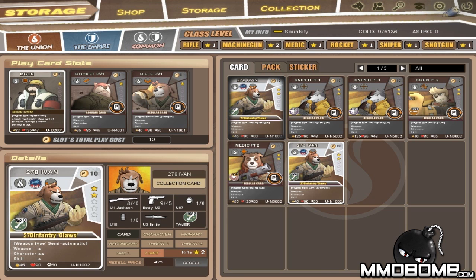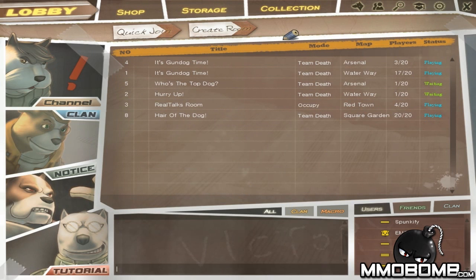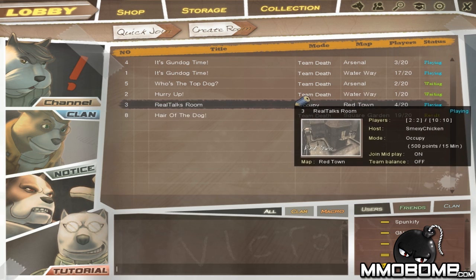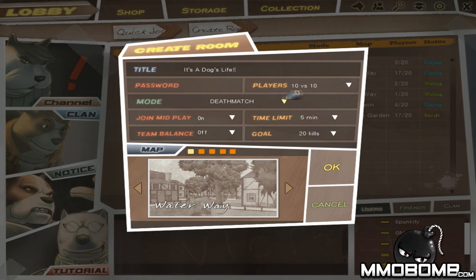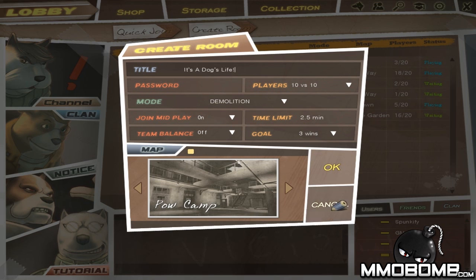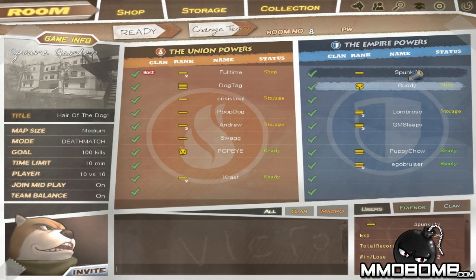Let's jump back out and go to a match. There are different game modes available — team deathmatch seems to be the most popular right now. Other modes include occupied, which is like capture and hold, as well as search and destroy. If I create a room, there's deathmatch, occupation, steal — which I assume is a capture the flag sort of thing — and demolition. Let's go ahead and jump into the map Square Garden with a team deathmatch.